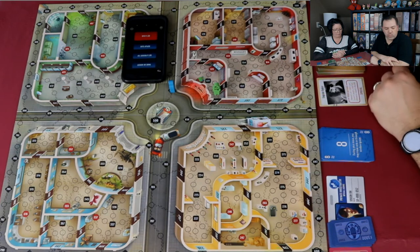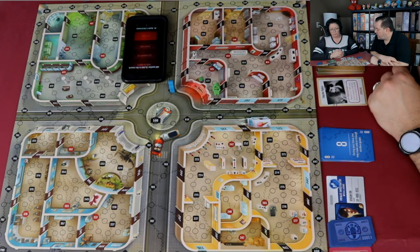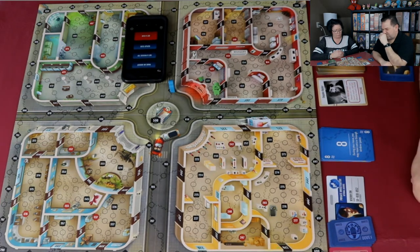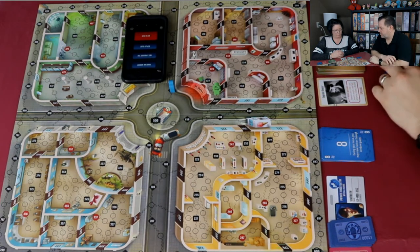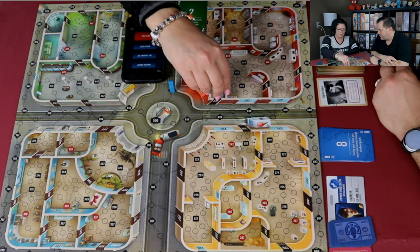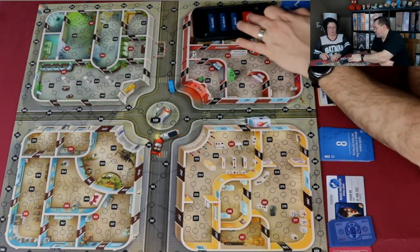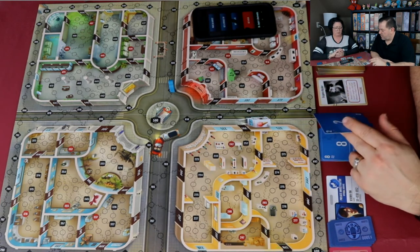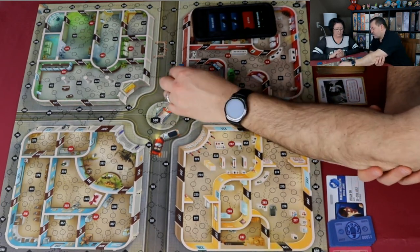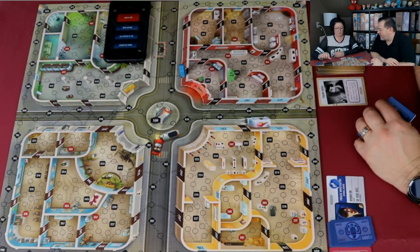Joe gets another clue: another crime committed. Kim is down to her last movement card of two, but playing it lets her pick up all her cards. Joe gets his clue: crime, step. Both are down to very low movement. Joe moves two spaces and picks up his cards.